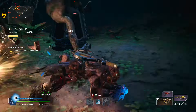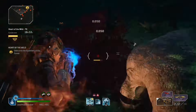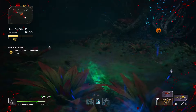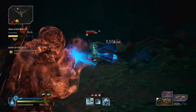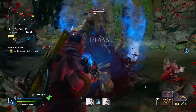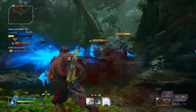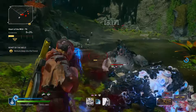This build revolves around Temporal Blade, Twisted Rounds, and Hunt the Prey. Those three abilities, used in unison one after the other, basically sustain infinite ammo and destroy enemies up close with an automatic shotgun. We'll use Temporal Blade to break up enemies rushing from all sides, recover some health, and give a little breathing room. Hunt the Prey gets you in close very quickly since it is a shotgun build.